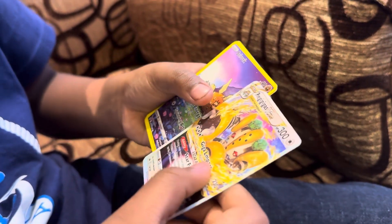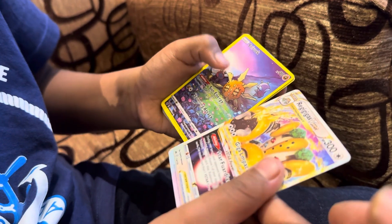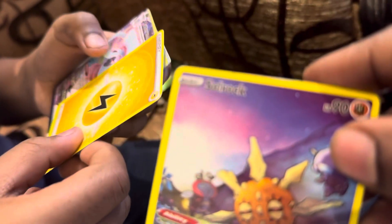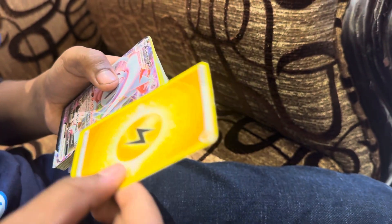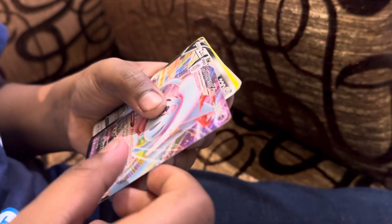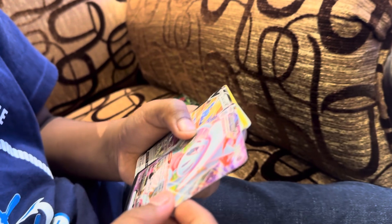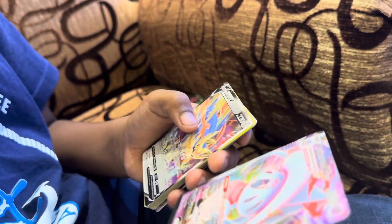Aurora. We got 3GG Gatsby Star 300, dude. I got Soul Rock. And then we got another energy card — Electron energy. And then we got B Max Head Trend 320, dude.